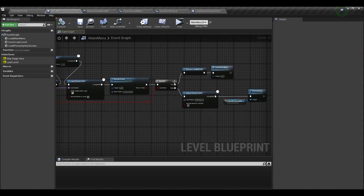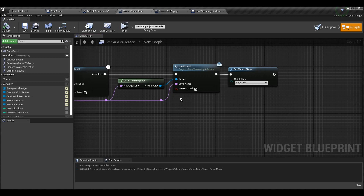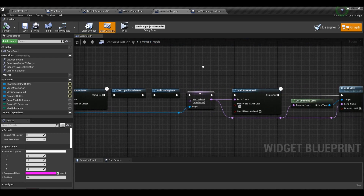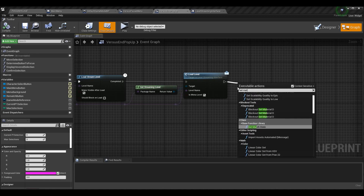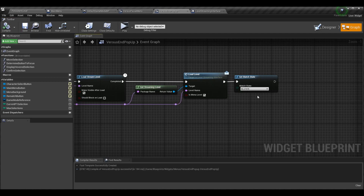That's how we trigger this boolean to be true or false when Event Load Level is called — in this case we know it's the main menu so we force it to be true. Now the Versus End Pop-Up is exactly the same thing. If you go into the graph and find your main menu buttons, it's all the same behavior except for the last two nodes. Load Level first of all needs Is Menu Level checked. Additionally, we never called Set Match State at the end of the Versus End Pop-Up, which we should have, so I'm going to add that now — calling Set Match State and leaving it at No State. No State just means we're on a menu before we're actually in a fight.